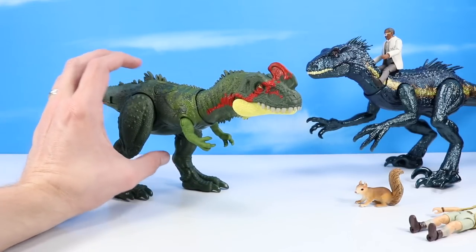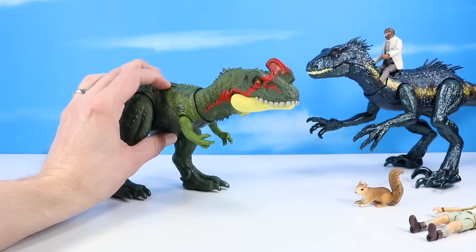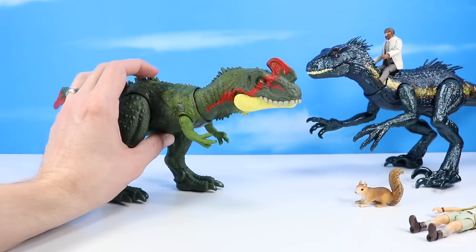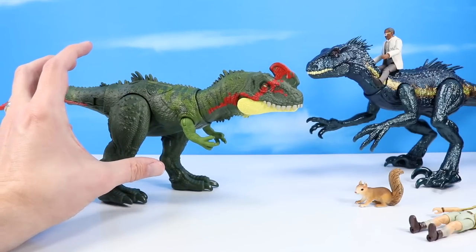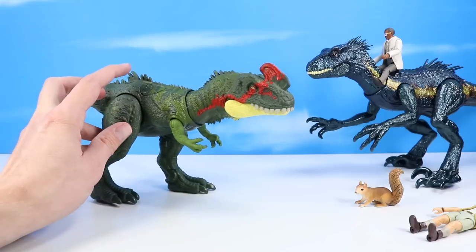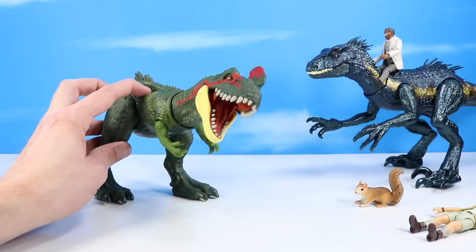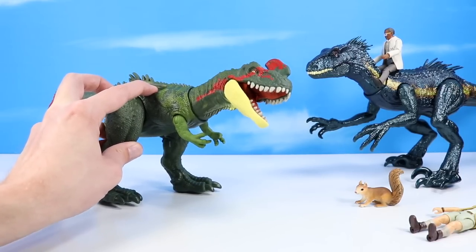Two action features on the back. The main one here I believe turns the head and opens the mouth. This does not have sounds, which I prefer — you don't have to worry about batteries, and when you have a big bin of tyrannosauroids they tend to scream all night long. So this doesn't cause that problem.